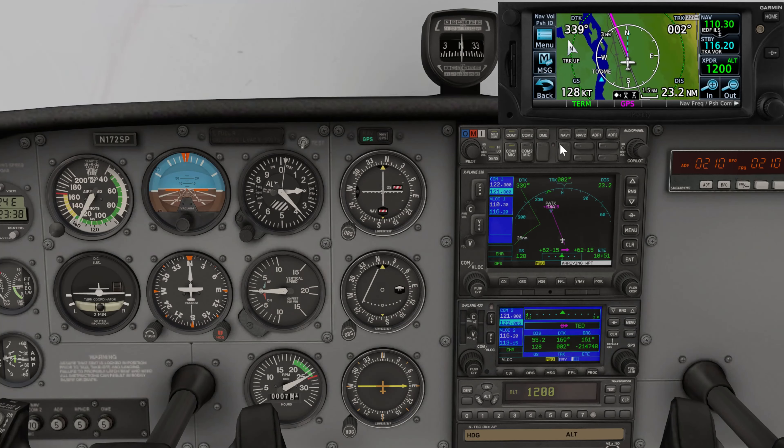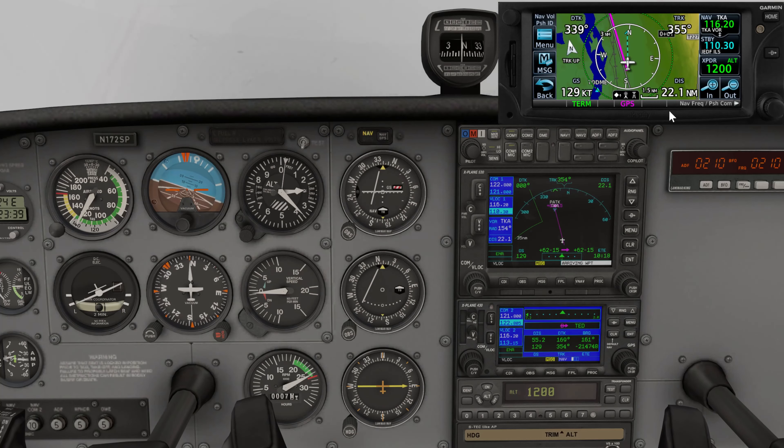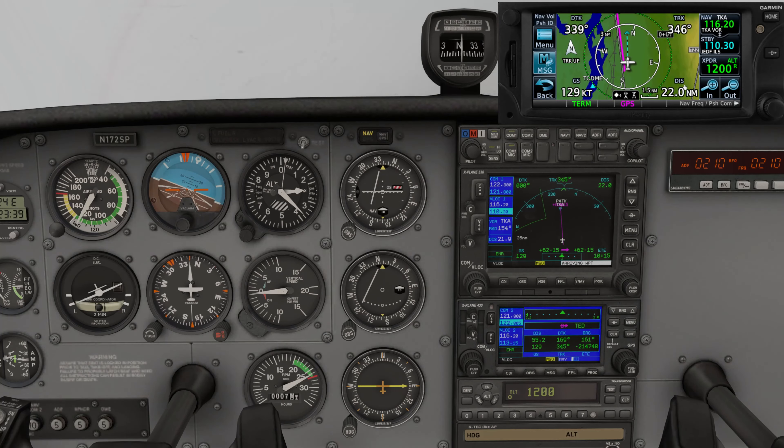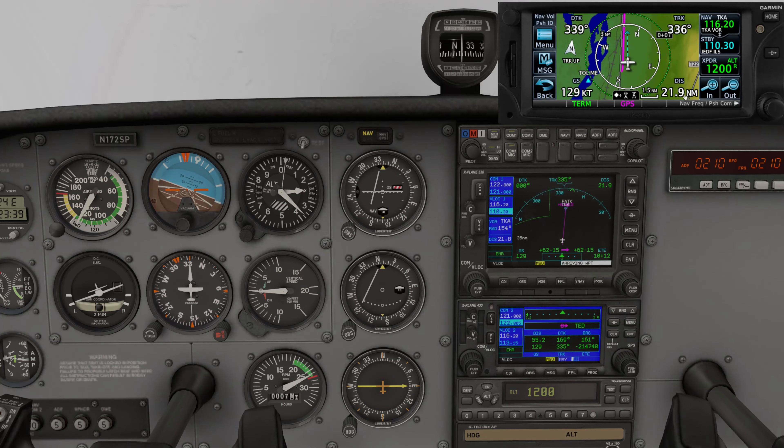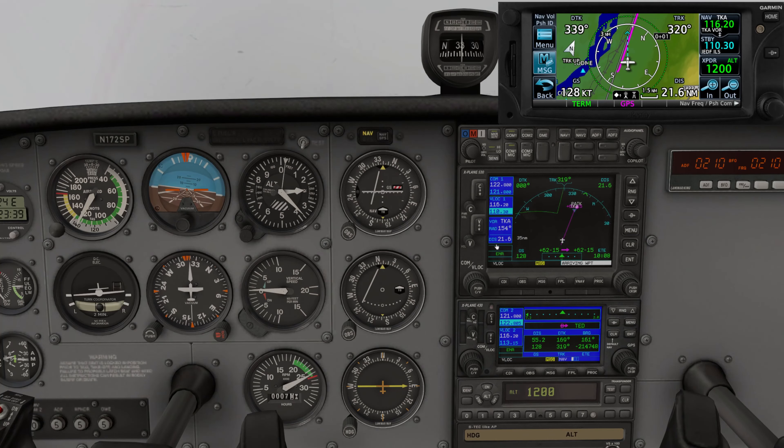We should be intersecting the 156 radial per the approach plate. Let's go ahead and put 156 on the tail — that'll put us on the radial inbound to the VOR. I'm going to put in 116.2, which is the frequency for the VOR approach, and set that up for navigation. It's a little bit to our left, so let's start turning and intercepting the 156 radial. We're 22 miles out, so we've got a little bit of time to set up. We need to be at 14 miles DME in order to get the arc.